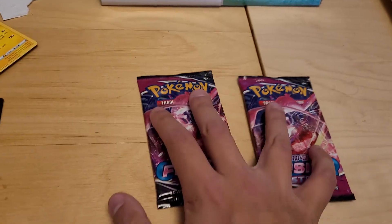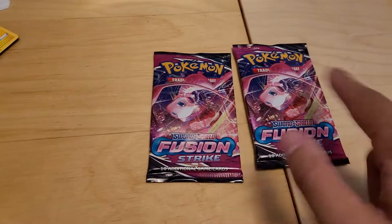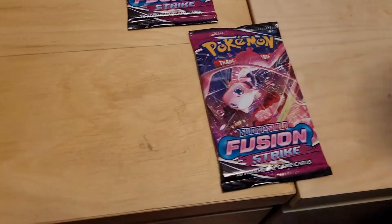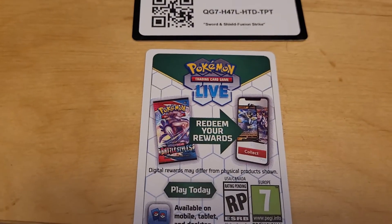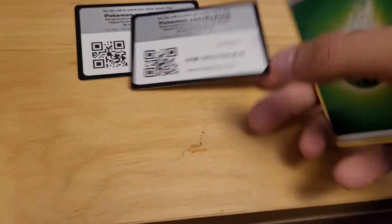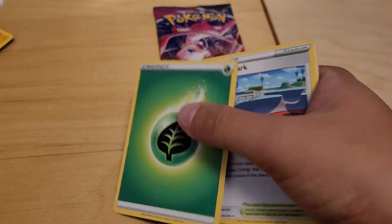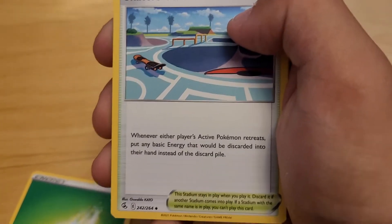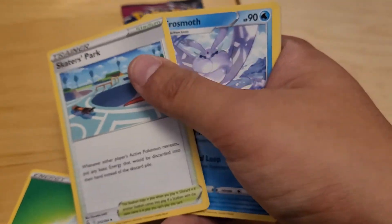Mew's a pretty good boy. We'll go with you, Mew. It's a white border unfortunately. Fun fact — Mew is actually my father's favorite Pokémon. Let's do this. We got a Grass Type Energy and Skater's Park — a nice trainer. Whenever either player's active Pokémon retreats, put any basic energy that would be discarded into your hand instead of the discard pile. So all energy goes to your hand instead.